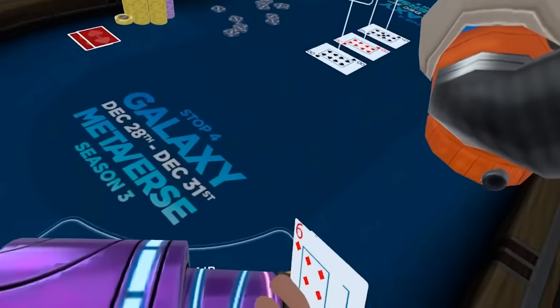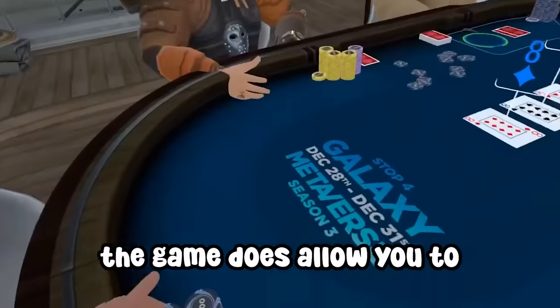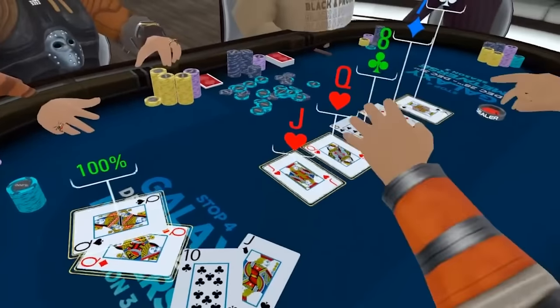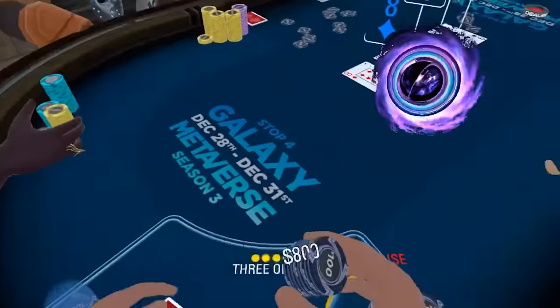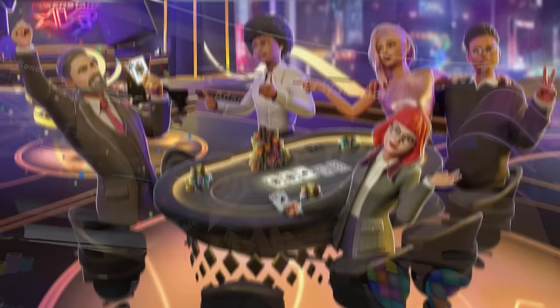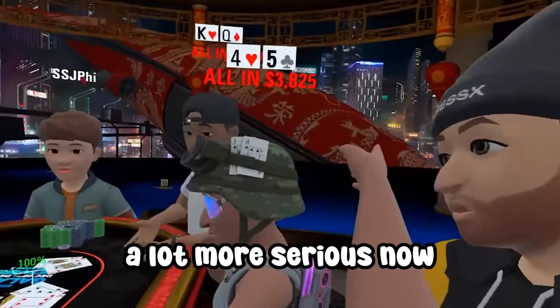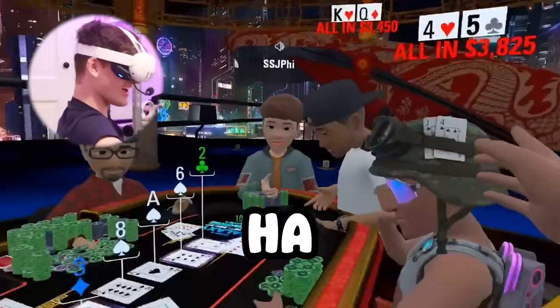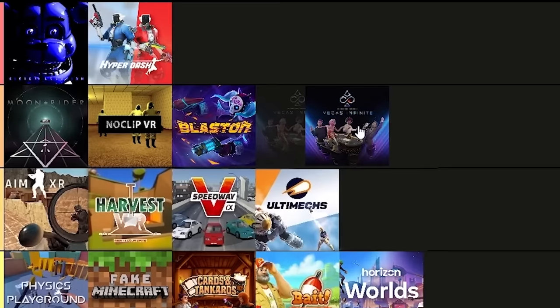Vegas Infinite is a virtual casino game where you get the most authentic experience of being a gambling addict without actually going broke. Although if you really wanted to, the game does allow you to buy coins. You can play multiple different games to earn coins, which can be spent on cool cosmetics. The game is constantly being updated, but I haven't liked all the changes — there's no common hub anymore, the games seem more glitchy, and everyone is just a lot more serious now. Last time I gave this an S tier, but compared to the other games in this list, it's more like an A tier now.